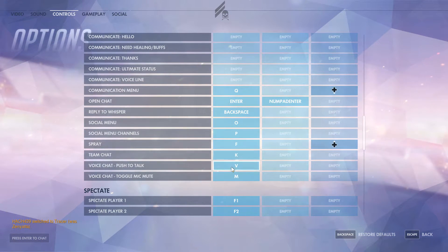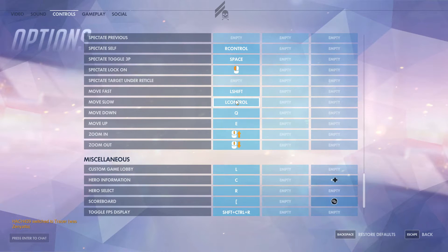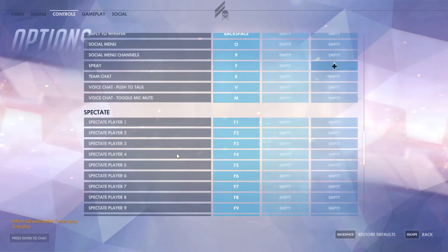Open chat is enter, and all the rest are pretty much the default. Put voice chat push-to-talk to whatever you usually use. The spectate section probably not a lot of people will use — I left it all as defaults. In miscellaneous, hero information can be helpful when you're first starting out, rebound to C. Hero select I've rebound to R since I'm not using it for reload. Scoreboard I've rebound to a bracket key on my mouse — you can use scoreboard to check who on the other team is dead, so it can be pretty useful.